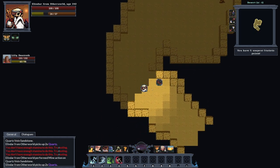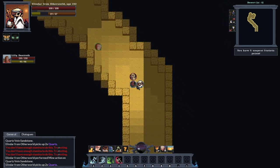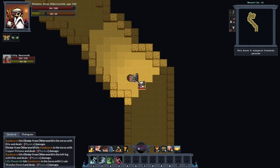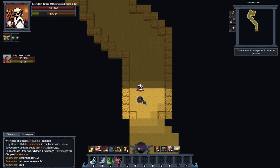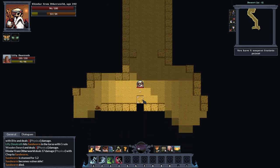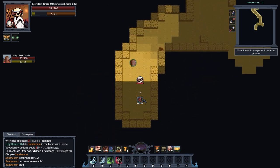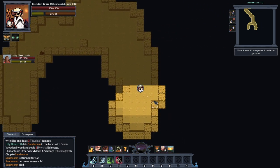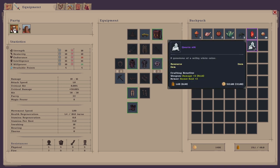It doesn't look like there's any more down here. It looks like we've mined all the resources out of this one. Out of that we've got 16 quartz, and as you can see we can sell that for 500 gold.